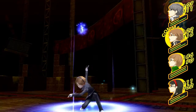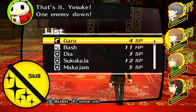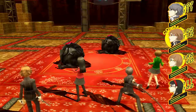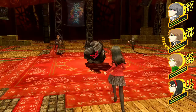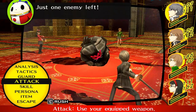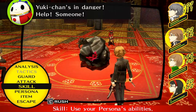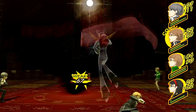These guys, for example, are weak to Garu, so we just kind of double up on the wind magic. They're both down. Yukiko is going to miss, because why not? It still managed to deal damage to us. I'm a little bit triggered. Instead of just attacking, I decide to use Garu.